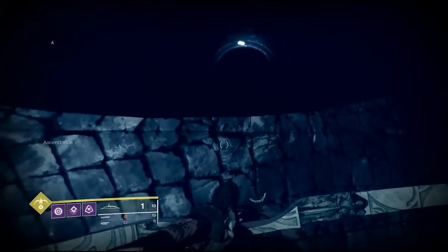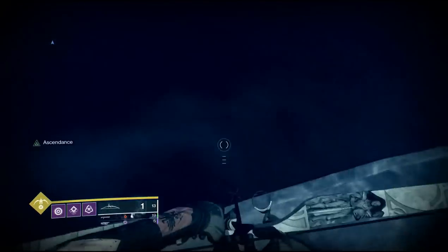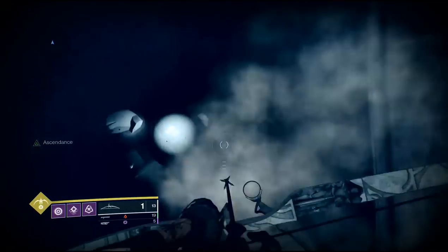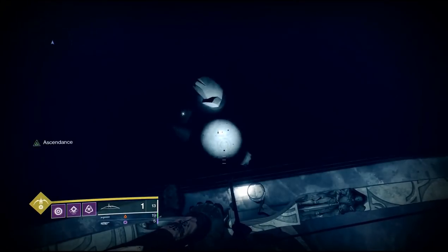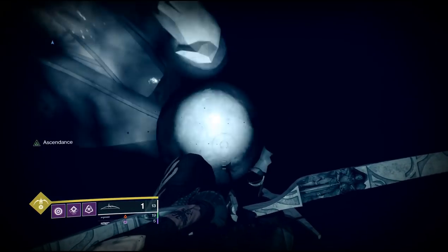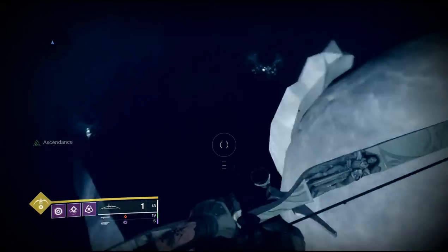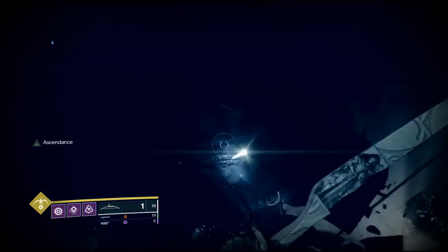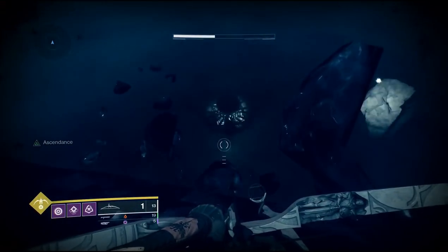After getting that second corrupted egg, continue through — and there you can see the boss room. The third and remaining corrupted egg is actually on the roof of where the boss fight is. As for the boss fight itself, there are two wizards and a bunch of taken enemies. Really the only thing you need to do is take out the two wizards — the rest of the adds will despawn once they die — and then you'll be able to grab your chest and complete the ascendant challenge.